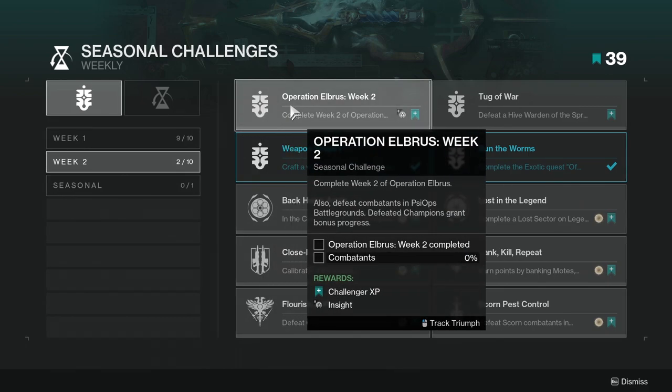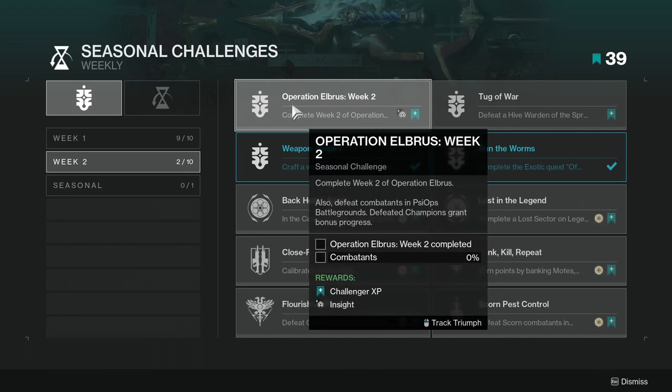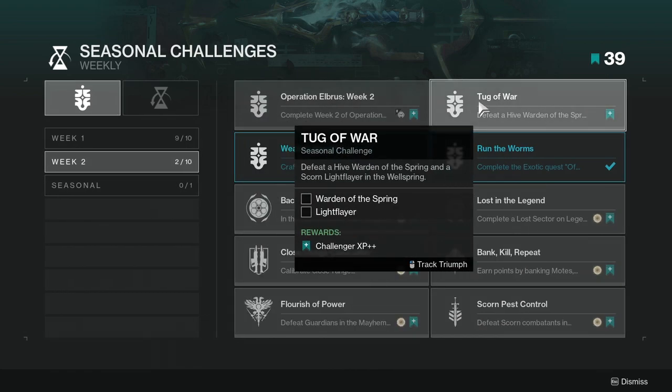First and foremost, Operational All Burst Week 2 — you can do the second part of the seasonal story, which is pretty cool. For the Tug of War challenge, you need to defeat a Hive Warden of the Spring and a Scorn Light Flare in the Wellspring. This one shouldn't be too hard — it should be available right now, so just head to the Wellspring, complete it, and look out for those two enemies.